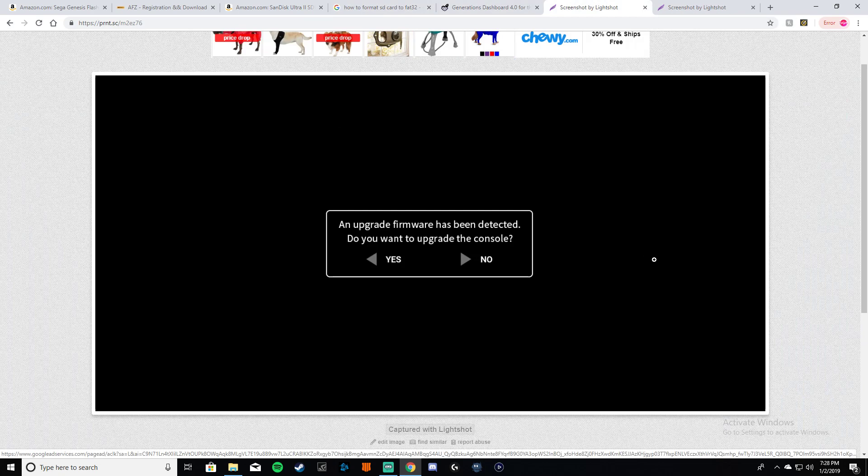When the SD card is in and you turn on your console, you're going to get a screen that says 'An upgrade firmware has been detected. Do you want to upgrade your console?' You're going to click left on the D-pad for yes. Please understand that once it goes through the upgrade process it's going to reboot and restart itself, and every time it restarts this page is going to keep popping up.